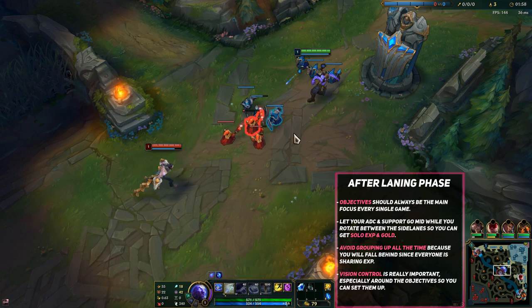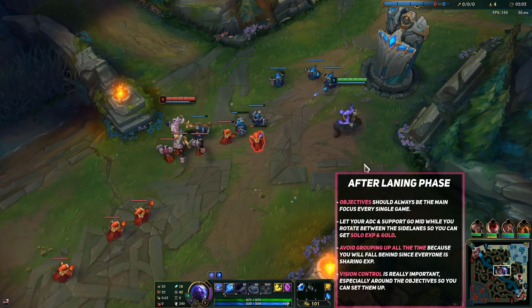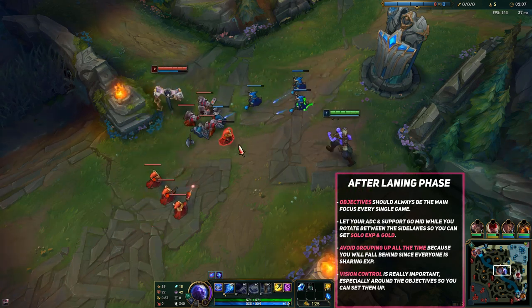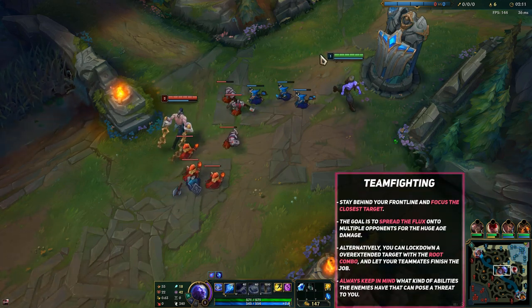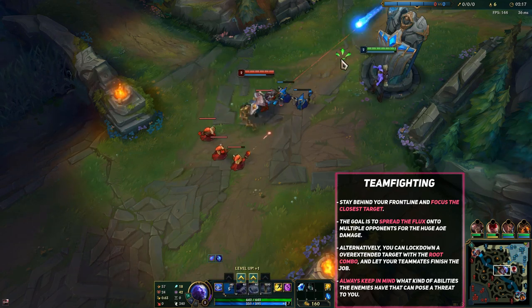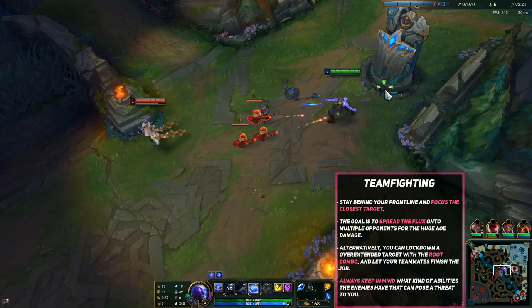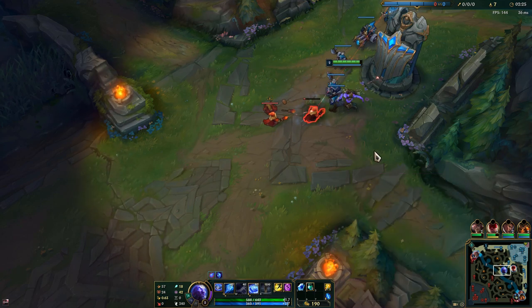What you want to focus on in the laning phase is playing it out really passive, because your goal is to get your Tear, and that's at 500 gold if you have the Sapphire Crystal. So that's what you want to focus on — getting that Tear and then teleporting back. Until then you just play it out passive and focus on farming only. That's all you have to do.